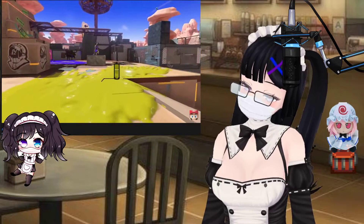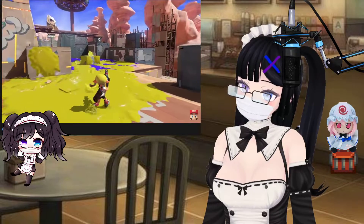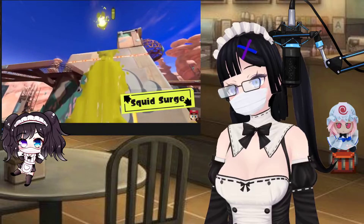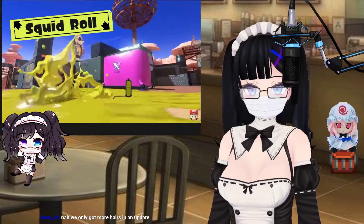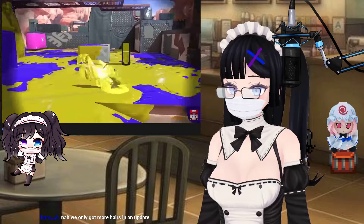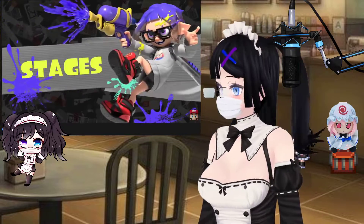Back in Splatoon 2. Or get sneaky and hide in ink to splat opponents. The more ink you spread, the bigger the advantage you'll have in battles. If you're out of ink, submerge in it to refill. We only got more hairs in an update? Really? Because it would be cool if they had, like, twin tails — isn't that the default character that has twin tails, like tentacles?